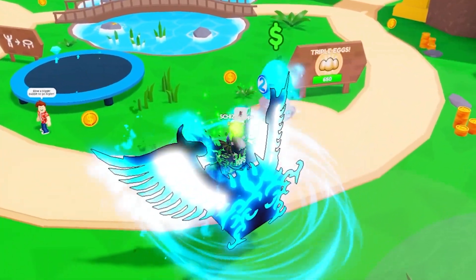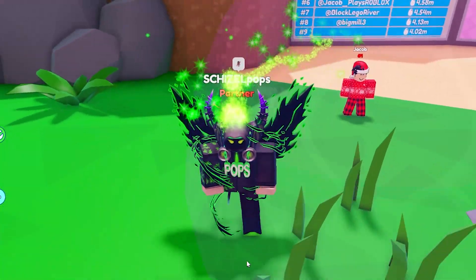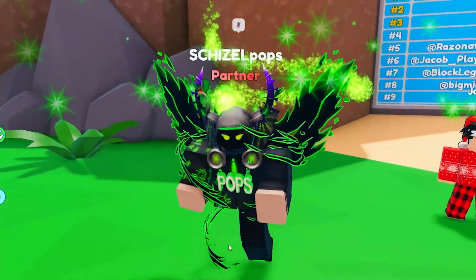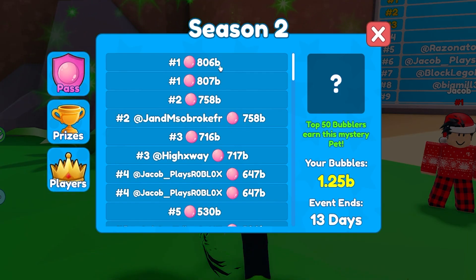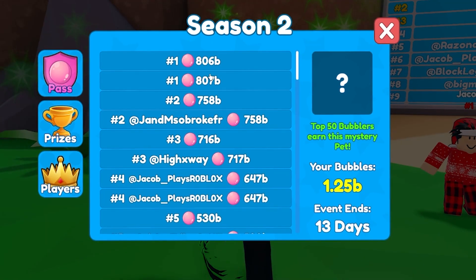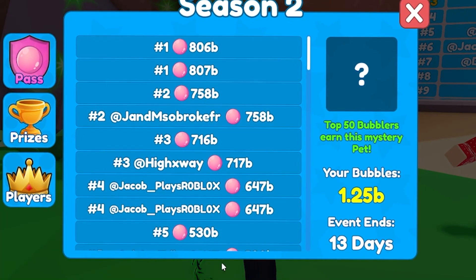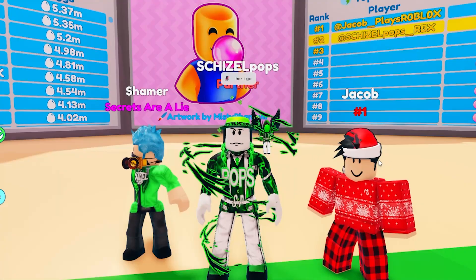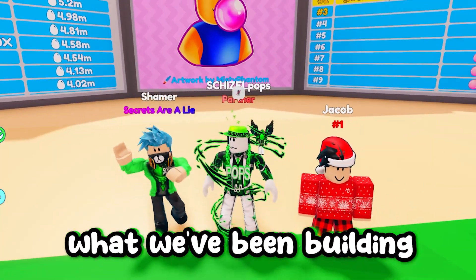Those are the two secrets inside the egg — I think they're super cool. Now off to the good part: it's time to see the bubble team that everybody keeps asking me about. You can see me pushing about 40 billion ahead of number two on the seasonal leaderboard. Let me get my bubbler account up.